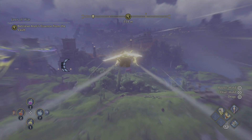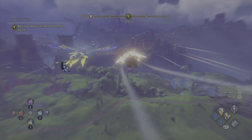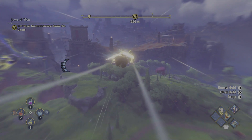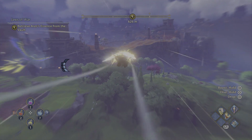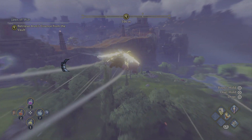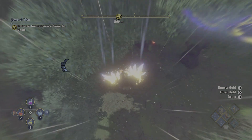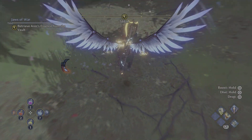We've got Glide Boost on and we're jetting over to the grove, so we don't have to worry about coming up short. There are some enemies roaming around but we don't have to worry about aggro — we're just going to get in, get the pomegranates, make our potions, and get out.